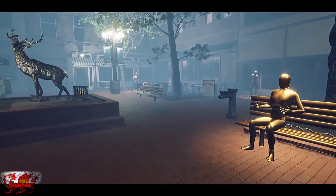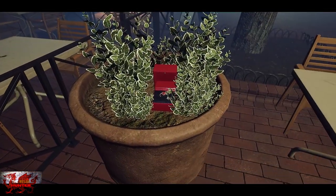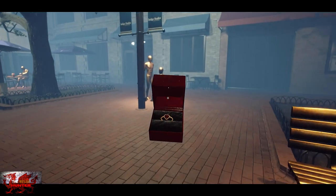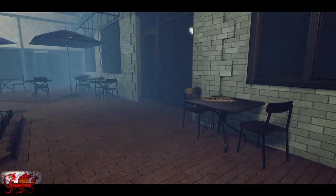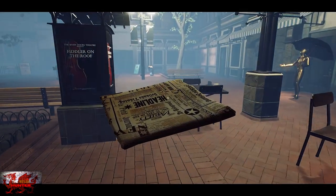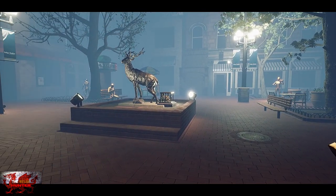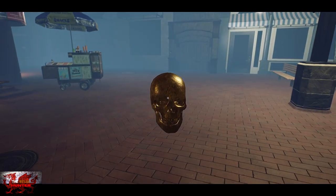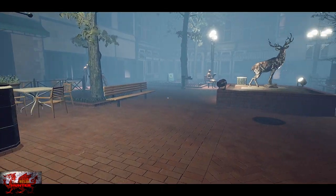Head back towards where the violinist is - there's an engagement ring in the little bush just before the cafe seating area. Give it to the guy proposing, who is nearby. Grab the newspaper from the table and give it to the man on the bench. That should get the skull - grab it, stick it in the hole, and remember to grab your trophy before leaving.